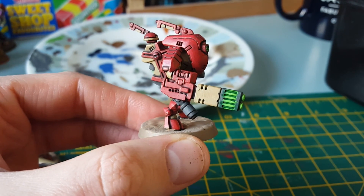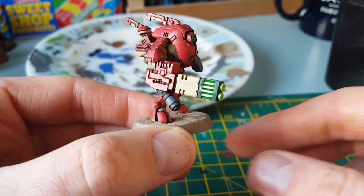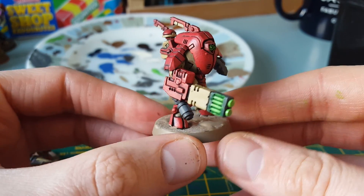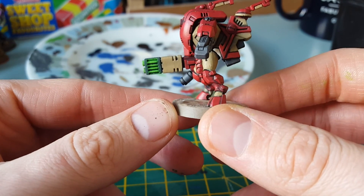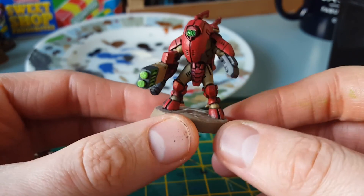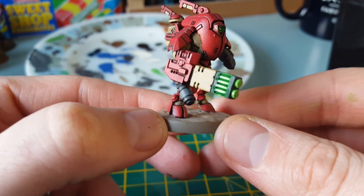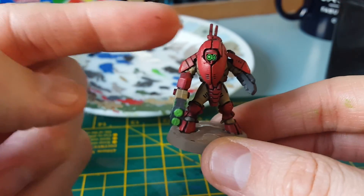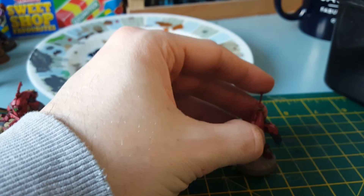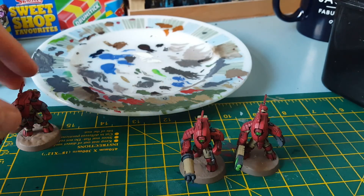I've done some blending - I don't think it's picking up too clever on the camera - on the green glow on the plasma cannon thing. It goes from dark to light and then back to dark again. There's that - reminds me of a Lego brick for some reason - and then obviously nice little shiny eyes.